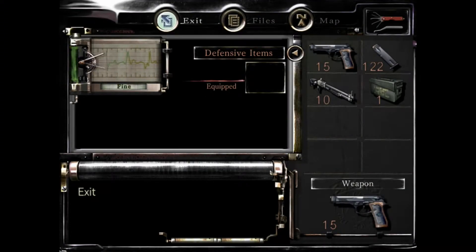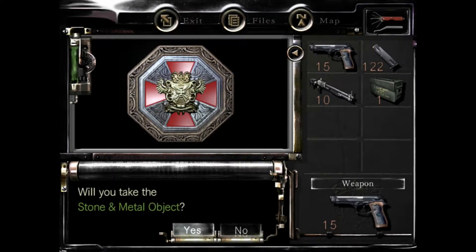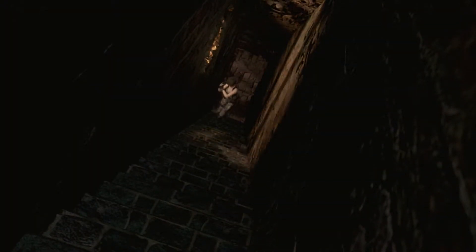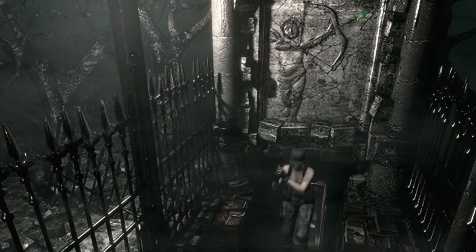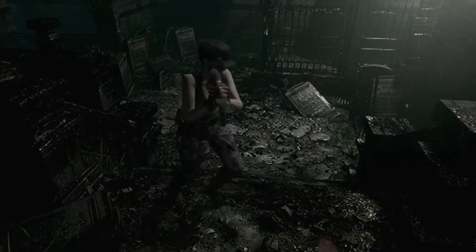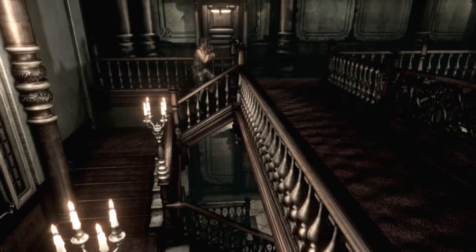We didn't even need the health item, so I guess I'll just use it. And that's exactly what we need. Perfect — now we can leave the mansion, except we're not going to leave quite yet. We are going to open up the remaining doors with this last key before we go anywhere. But first we're gonna head back to the save room. Back up to the save room — see if we need anything, and then we will finish unlocking doors and then we'll head out of here.